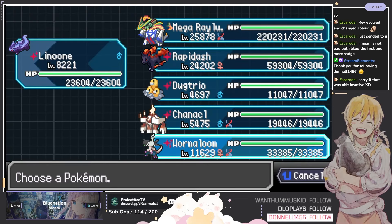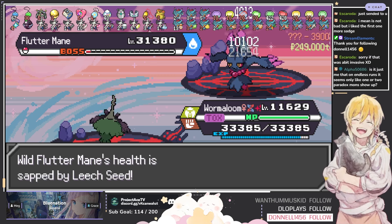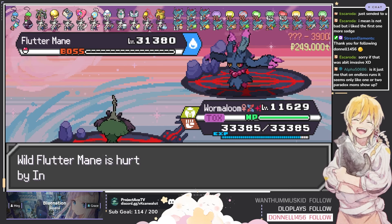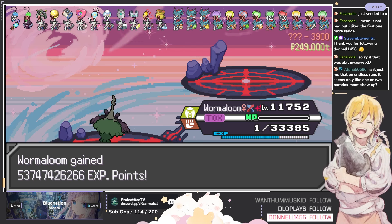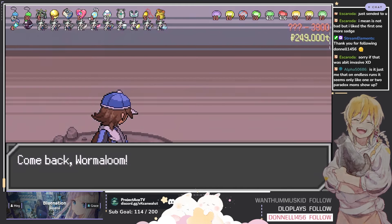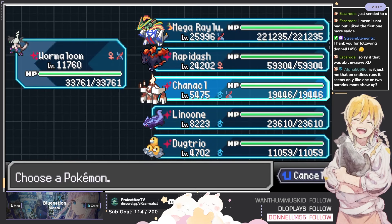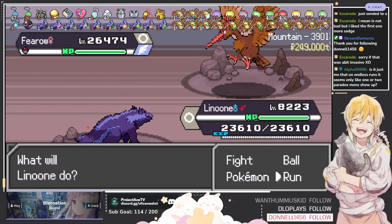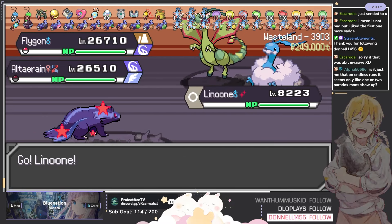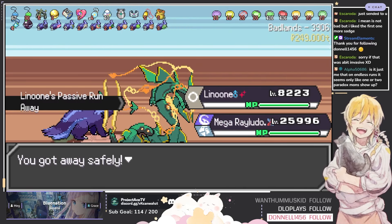Fluttermane part 2. I probably don't even need to get a Metal Burst in just because of how much chip damage we're doing. Down to its last health bar, and then we finish it off with Metal Burst. Is it just me or on Endless runs does it seem like one or two Paradox mons show up the same ones every time? What is the most rare Paradox Mon you hardly see? I would say maybe the trios — Raging Bolt, Walking Wake, and Gouging Fire. I run into a lot of Iron Valiant. I think Iron Bonnet — those two are like the most common for me.